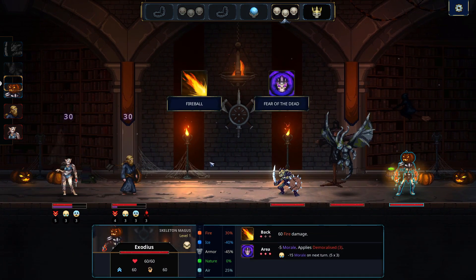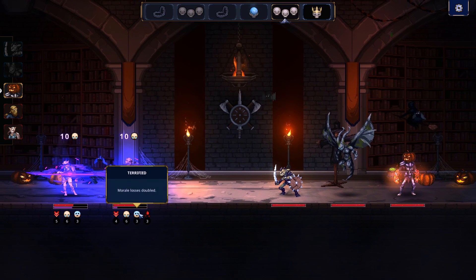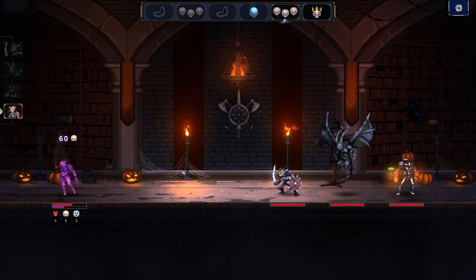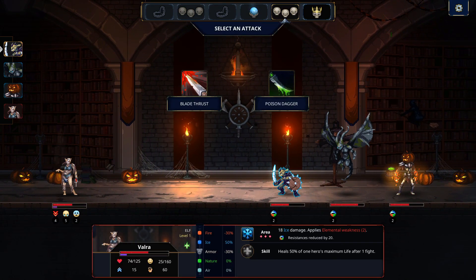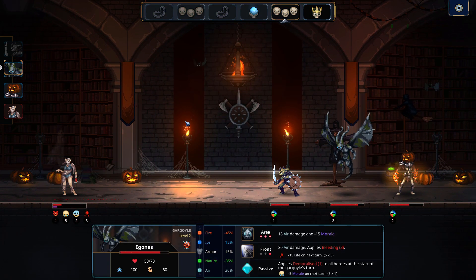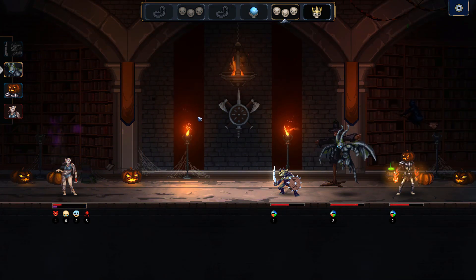You can only play the monsters you have. Fear of the Dead — so that's now stacked up to six stacks of morale, minus 30 on the next turn. And because of the Terrified effect, it goes to minus 60. So you can really stack up the morale effect, which is why I tend to go for morale rather than outright damage.